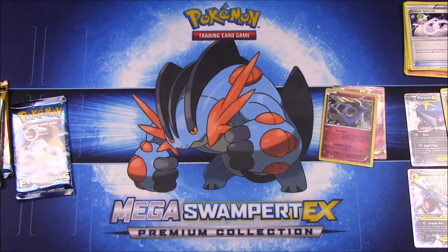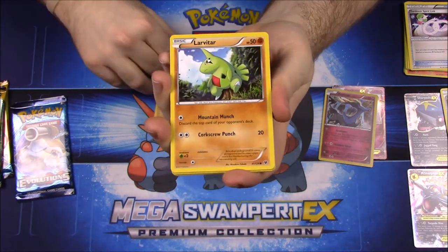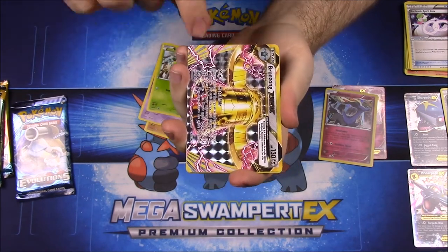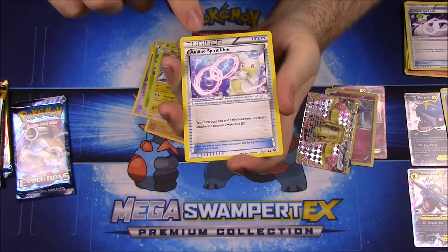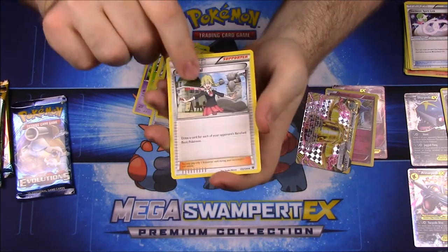Now the Fates Collide pack: starting with Diglett, Larvitar, Meowth, Koffing, Bergmite, and a Bronzong BREAK which looks cool — setting that aside. Also a Rotom, an Audino Spirit Link, Wigglytuff, and Lass's Special trainer card.